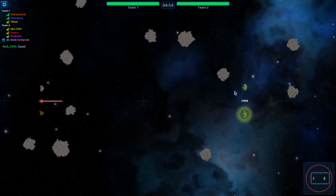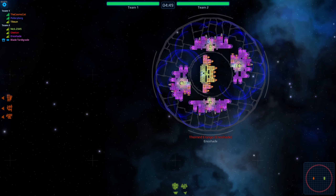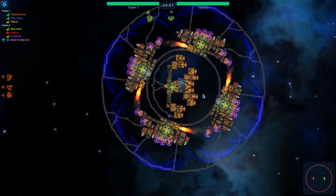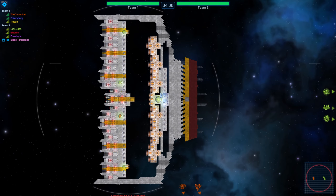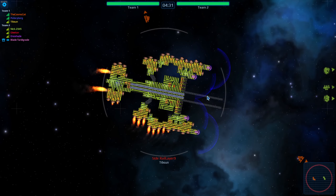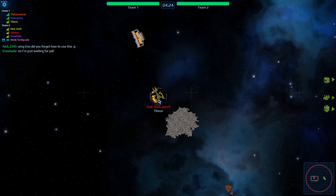Welcome back ladies and gentlemen to another round of battleship brawlers. Today we're kicking off with your standard 1.5 mil free players on each team. In the right corner we've got enoshade with a little spinny thing with nukes on it. We also got gleaton with his tried and true, and nick with something similar. In the left corner we've got cosmo cat bringing in a missile boat, psilocyborg with an ion cannon-y looking thing, and tipson bringing in a rail fighter — I'm gonna call it a rail crab because it flies sideways.